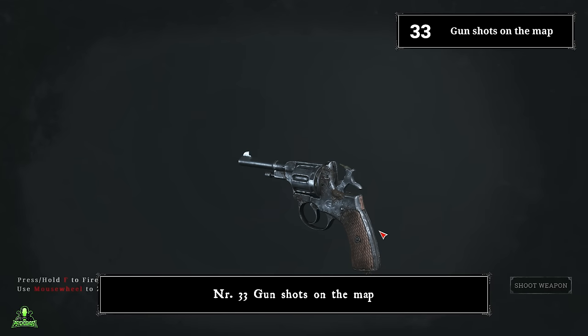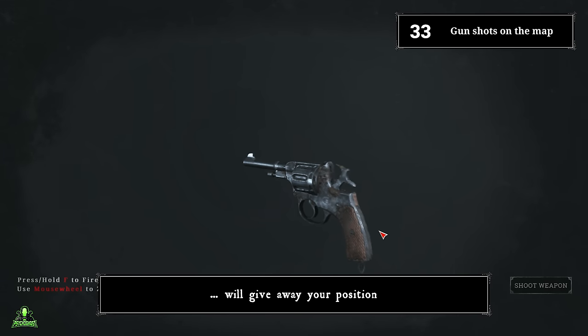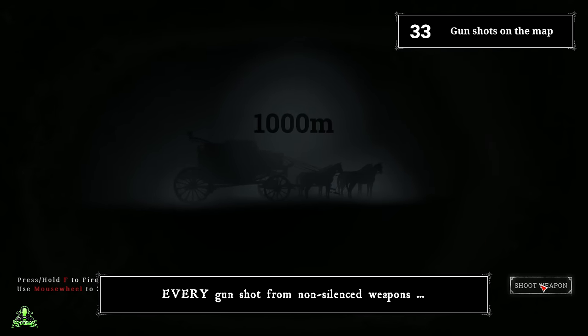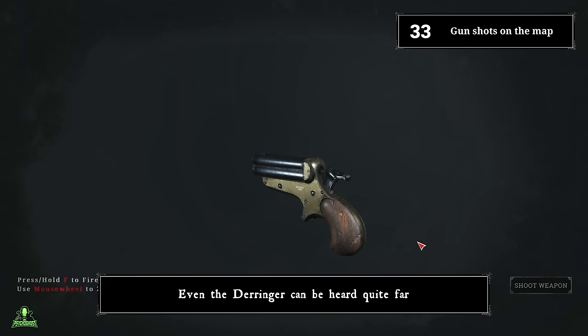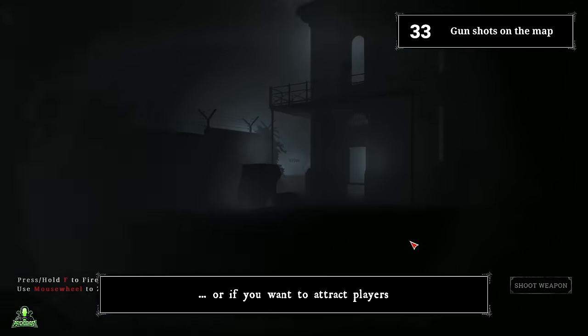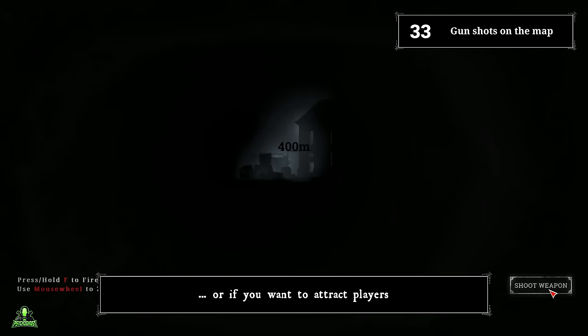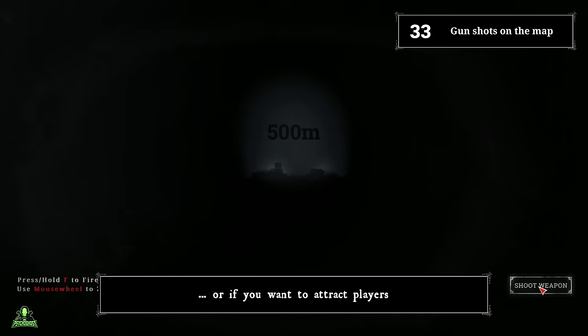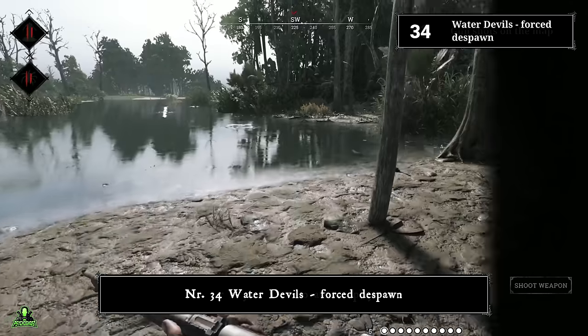Number thirty-three: gunshots on the map. Keep in mind that pulling the trigger will give away your position. Every gunshot from non-silenced weapons can be heard across the whole map. Even the Derringer can be heard quite far. Only shoot if you absolutely have to, or if you want to attract players.